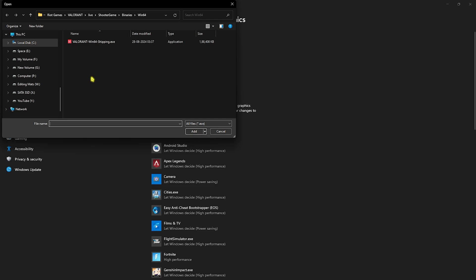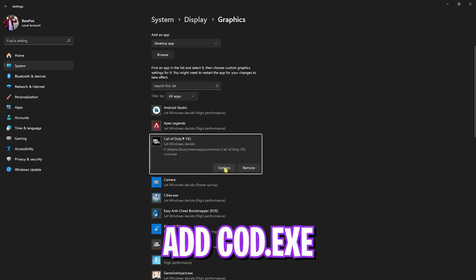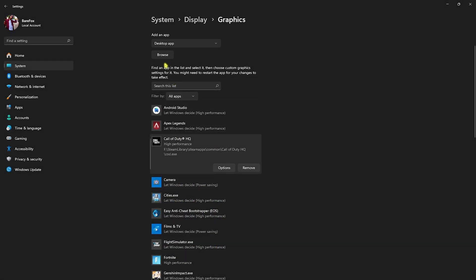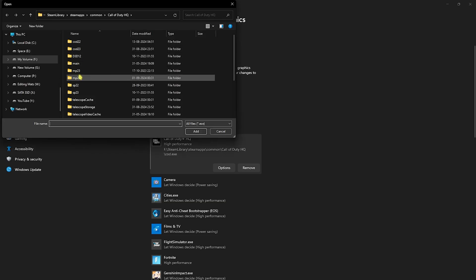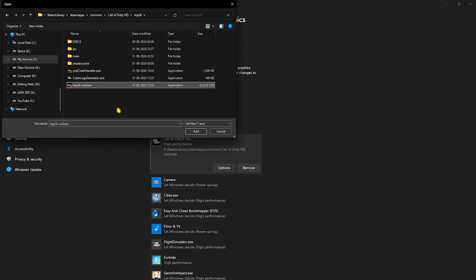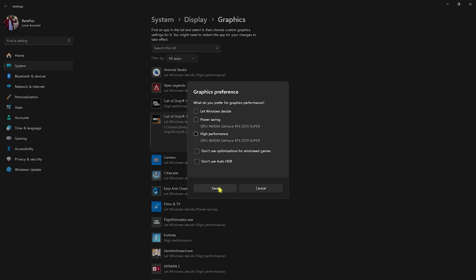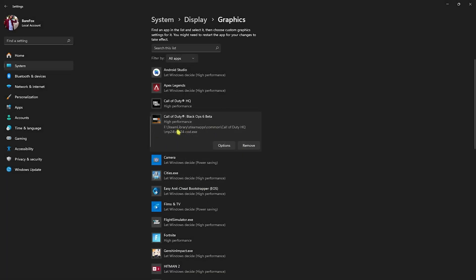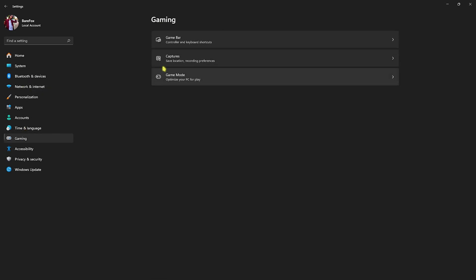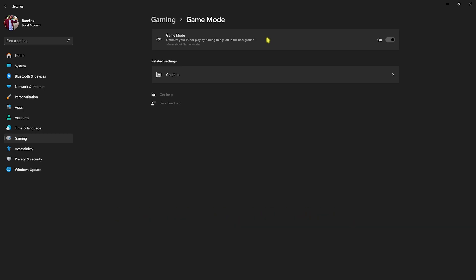Head back to Graphics and click on the Browse button, go to the install location of your game. Once you're in your folder, you'll find cod.exe — click Add, head over to Options and select High Performance, then click Save. Click Browse once again, open up the mp24 folder and find mp24_cod.exe, click Add, head over to Options, select High Performance, and click Save. This is the most important one. Head back to Gaming, go over to Game Mode and turn it on — Game Mode will ultimately help you gain extra FPS.